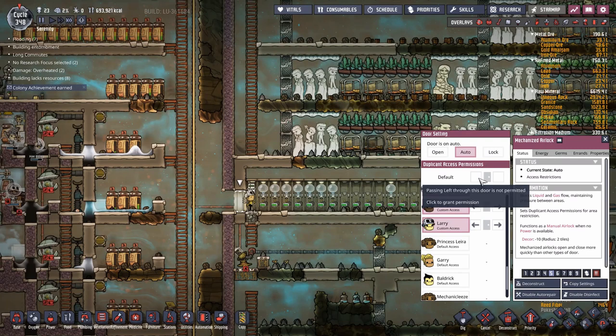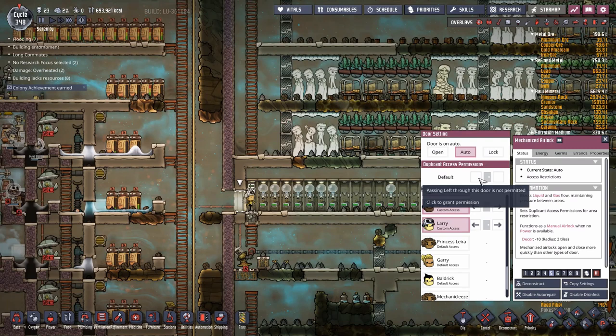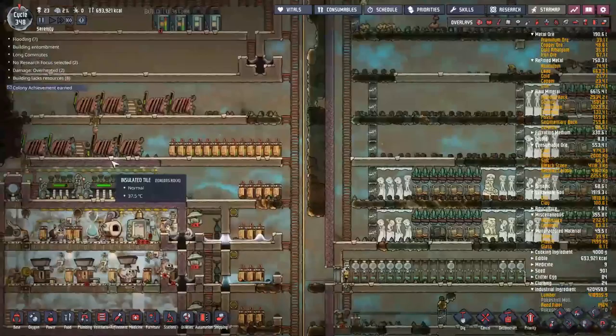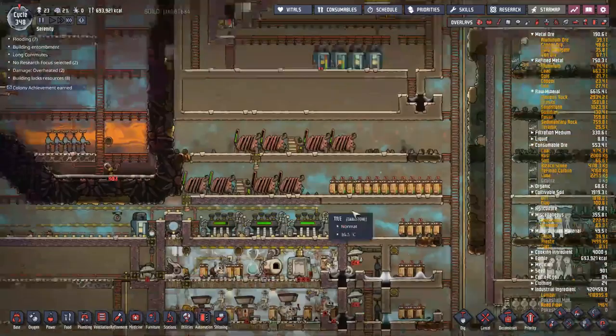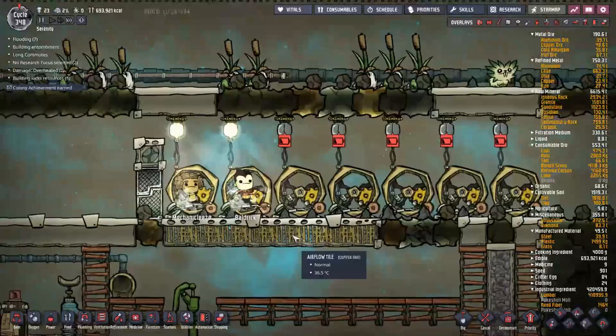Duplicants are not allowed outside the base by default - they can only get outside after finishing training, at which point I'll come down and allow them out. This means freshly spawned duplicants can't mess things up. You don't want them going outside - they'll slow everyone down, and if they're out there when lunch is called, by the time they get back lunch will be over, bedtime will be over, and you'll find them sleeping in a corner of the map because they never get anything done.